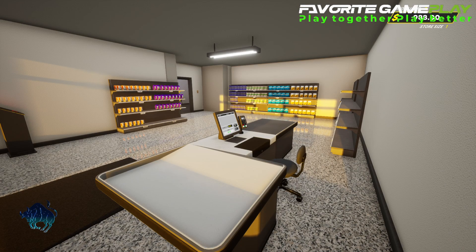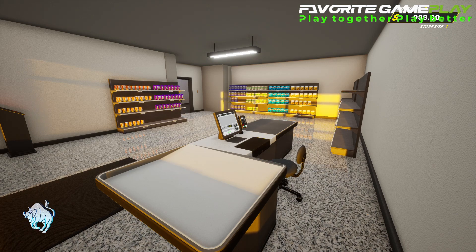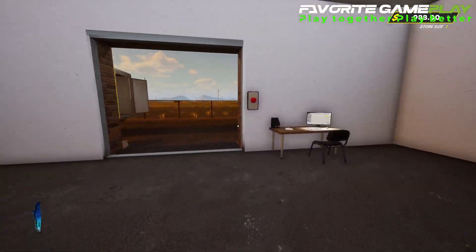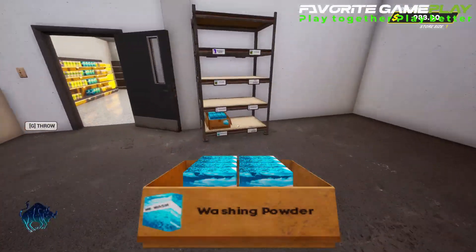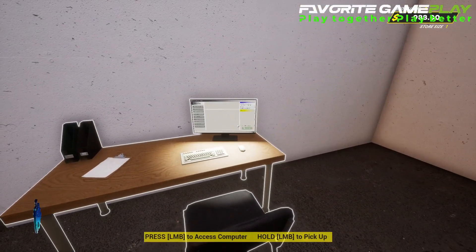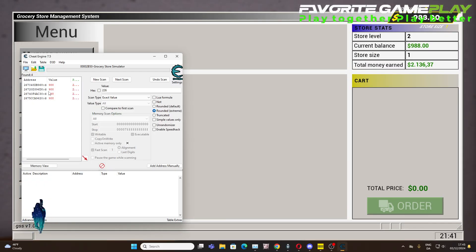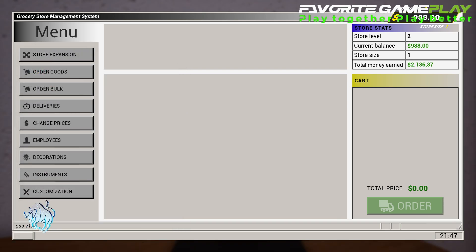Hello everybody, welcome back to FaberTech gameplay. I'm PrizzyBull and today I'm going to show you how to bring money in this store simulator. It's not very hard to do — you can bring unlimited money. All you have to do is go to the computer, open chat, and I'm going to show you exactly how to do that with administration power.